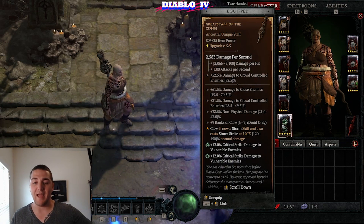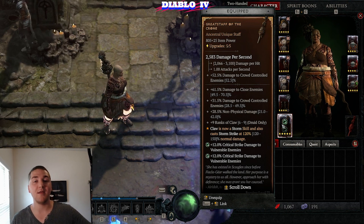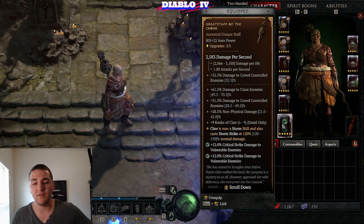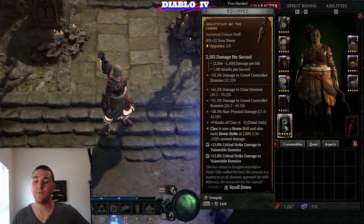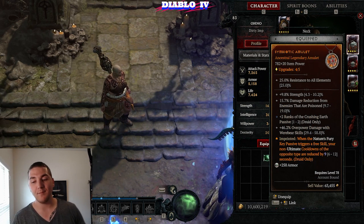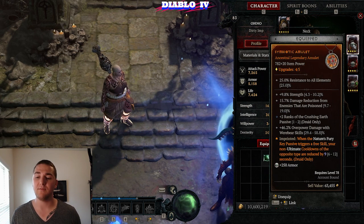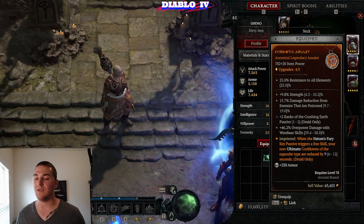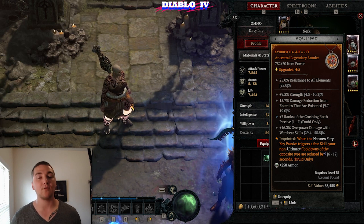Great Staff of the Crone is absolutely key for this build. I have tried a version without it — can you make it work? Yes. But you end up having gaps where your Earthen Bulwark cooldown isn't ready. It will have much lower damage and survivability, so I really don't recommend it. For the amulet, having cooldown reduction is a big deal. I have cooldown reduction on my other helmet version too, and a more damage-oriented amulet for the alternate build I was testing. Having cooldown reduction on your amulet will give you the maximum cooldown reduction, cementing your ability to spam Earthen Bulwark at higher level arenas.